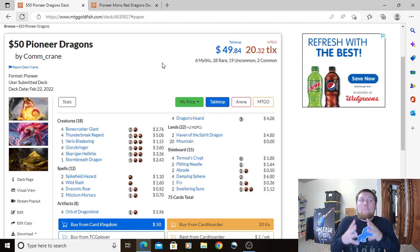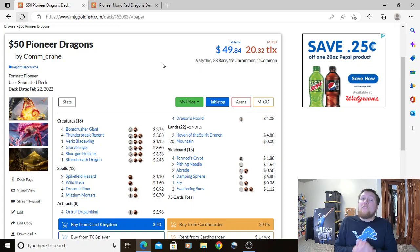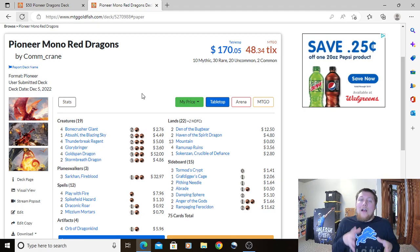For those looking for a non-budget list, I have a Mono Red version to share today. I also have a Gruul Dragons list — I'll link it in the description if you want to check that out as well, since I'd consider Gruul the true non-budget option. But if you just want to play Mono Red dragons without splashing colors, here's a list that's very functionally similar to our $50 build, just with some upgraded cards.